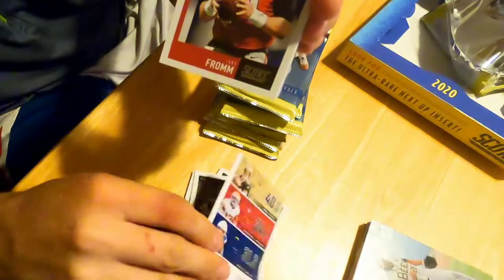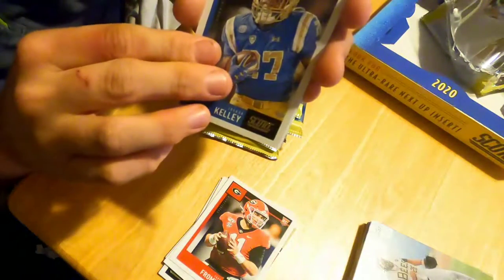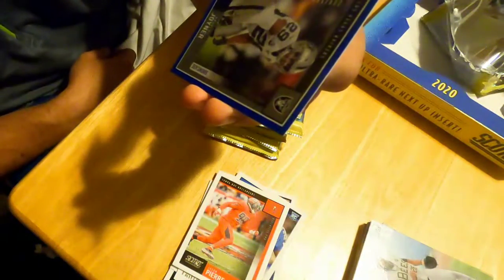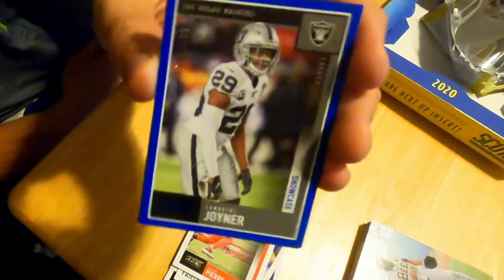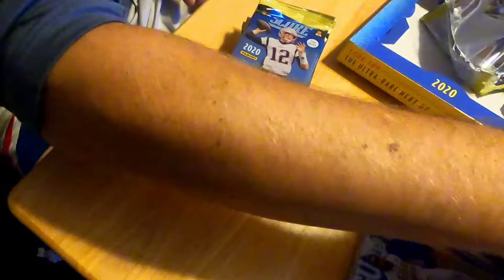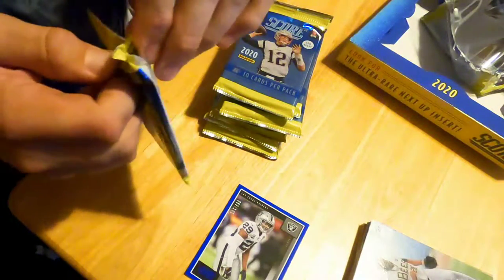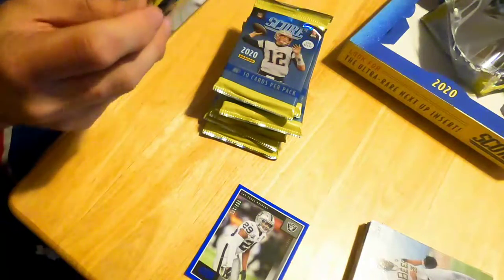Austin Ekeler, Melvin Sanders, Drew Brees, Jake Fromm Rookie, Joshua Kelly Rookie. Jason Pierre-Paul, LaMarcus Joyner Showcase — numbered to 100. So at least we did get a numbered card and a Breakthrough Cooper Kupp insert. Basically one good card out of that pack. The rookies — you never know. Even base rookies at this point are getting some love, especially if they start going off.